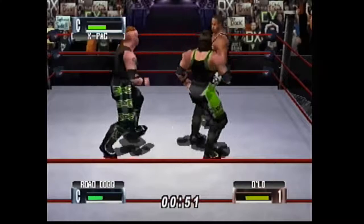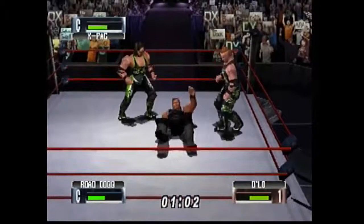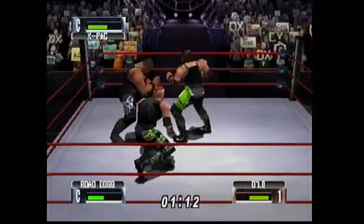Here I am in a handicap match with D'Lo Brown against X-Pac and Road Dogg, which is fitting because of the history between the Nation and DX. That Nation-DX feud was hot — it got huge responses from the crowd, it was intense. The funniest moment was when DX came out and impersonated each member of the Nation. Triple H had the big sideburns and the Jerry Curl hair — it was hysterical. Though one of them was in blackface, which looking at it today is like, come on guys. But in the context of wrestling it was so silly you can't help but laugh.